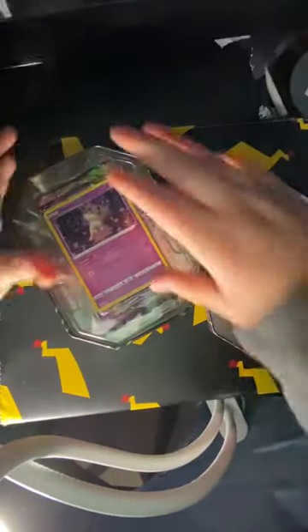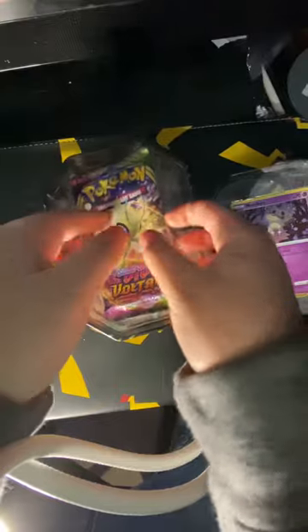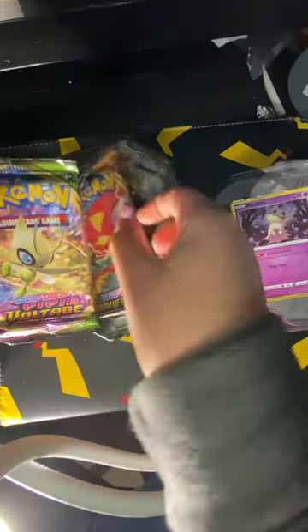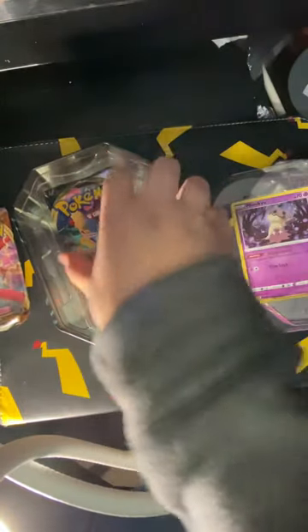So first we've got the holo Mimikyu. I think the packs go something like Vivid Voltage, then Rebel Clash, then another Vivid Voltage — that's how mine usually are when I get these. But we've also got a Darkness Ablaze! I did not know they had these packs. It feels kind of heavy, and we also have a Rebel Clash.